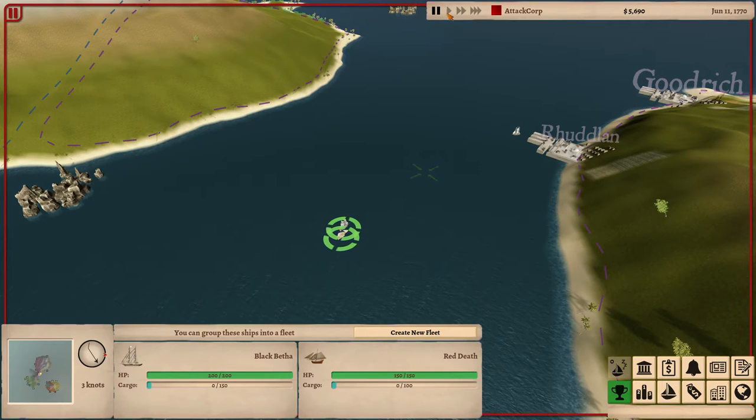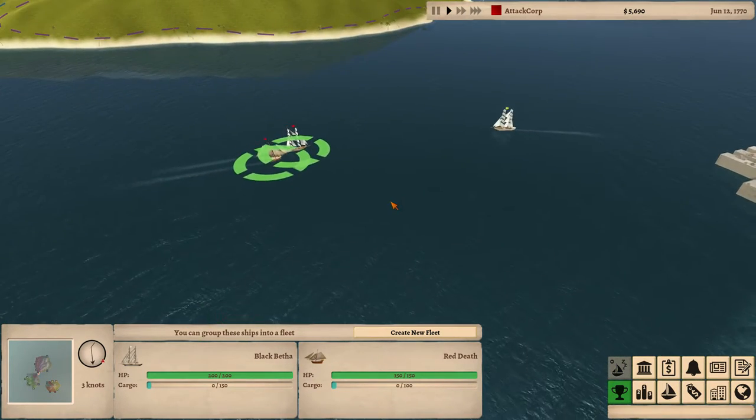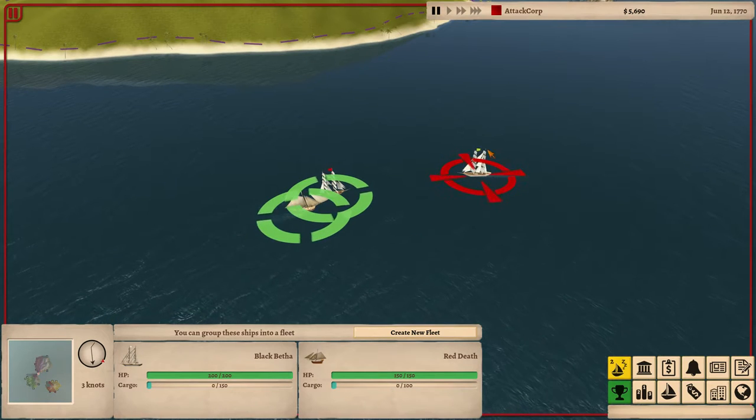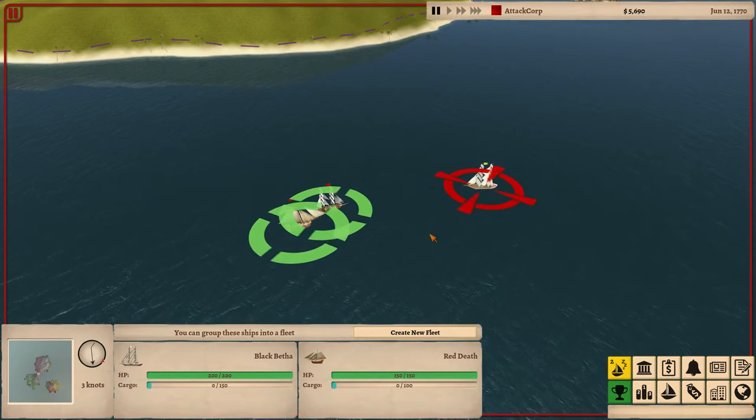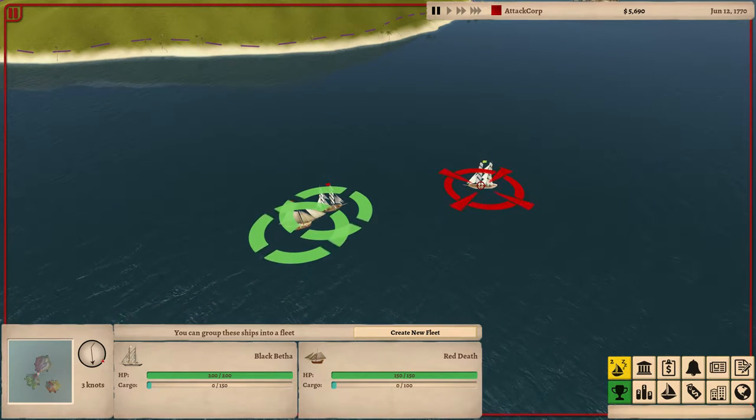I'm going to move in that direction, and as soon as the ship gets in range it will have this red marker here. Now I'm going to hold the control key and select the target.